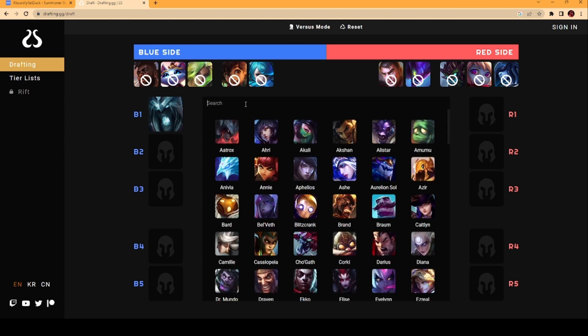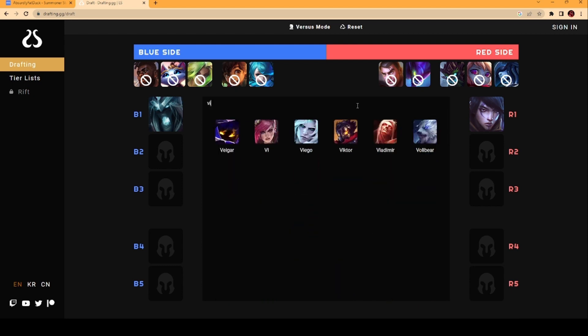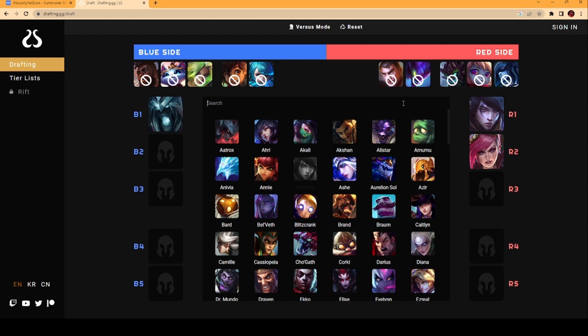A typical pro team red side first rotation usually sees a power pick ADC along with jungle. In this case, they answer with Aphelios and Vi. However, this is an issue already because these champions have different modes. Vi can only go in and usually dives on the enemy backline, but Aphelios wants to kite back and loves it when champions come into him. This is where champion modes and themes come into play. These differences being established this early in the draft does not bode well for red side, and will create an inherent dysfunction in what the champions want to do inside the game.